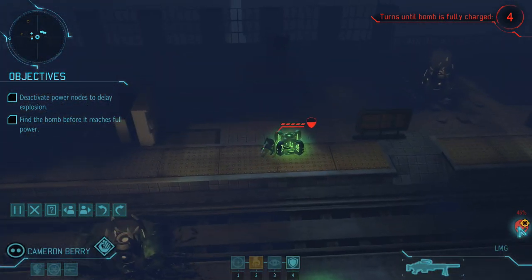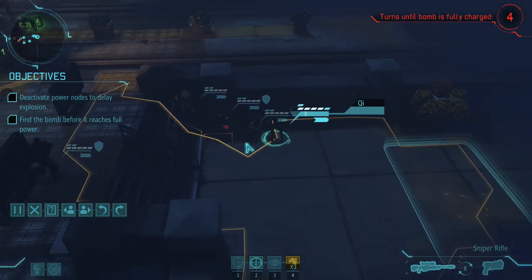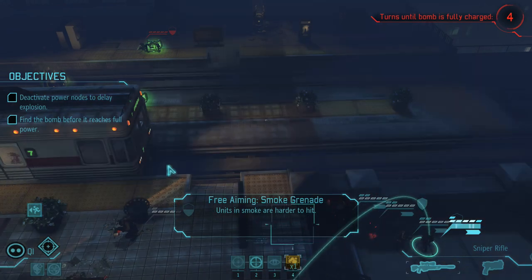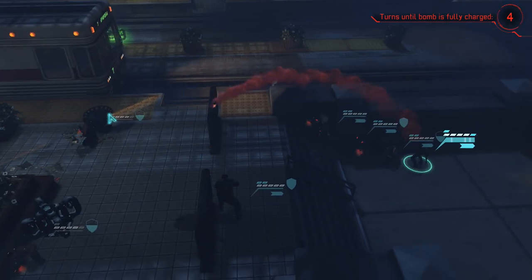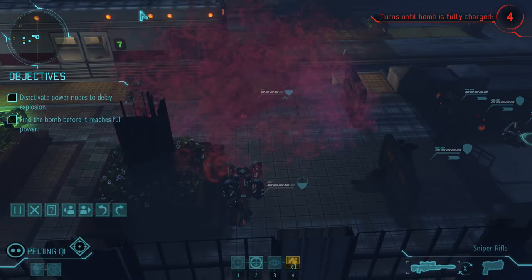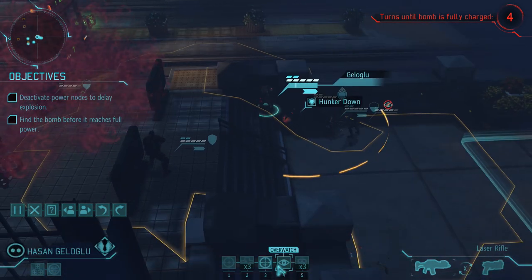I can see. There's a line of sight. I think I might use that smoke grenade because I really don't want him to die. Why is it throwing weirdly? There we go, that's better. We'll smoke up, hopefully they'll get into a position which will be nice for us to take advantage of and we shall kill them. Otherwise we're going to be in for a long mission.